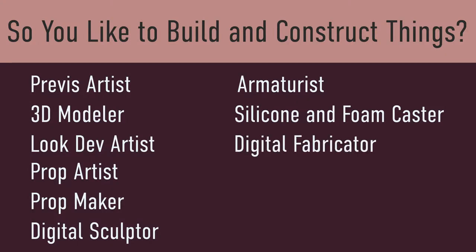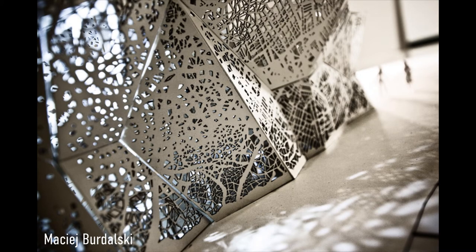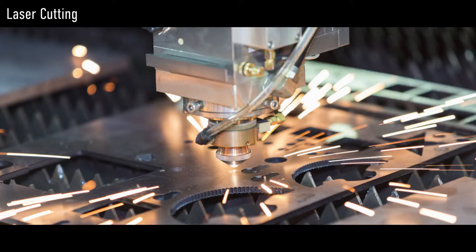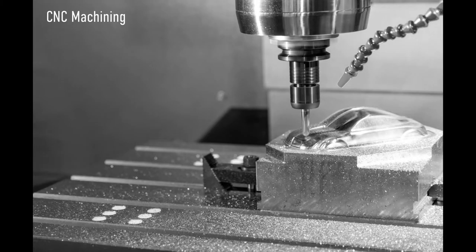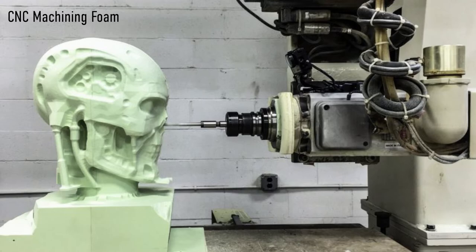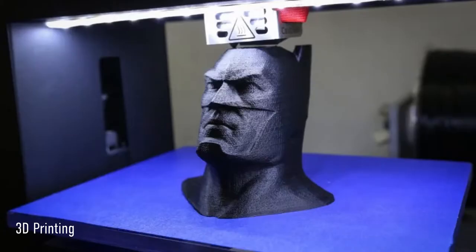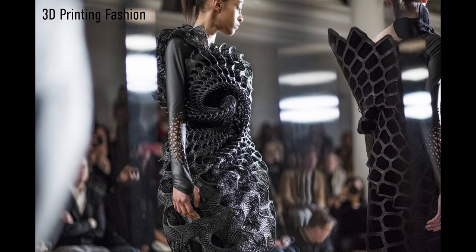Digital Fabricator. A digital fabricator designs an object on a computer before using a digital fabrication tool, such as a CNC router or laser cutter, to physically make or reproduce the object. They combine 3D modeling or computer-aided design (CAD) with additive and subtractive manufacturing. Additive manufacturing is also known as 3D printing, while subtractive manufacturing may be referred to as machining. Many other technologies can be exploited to physically produce the designed objects.